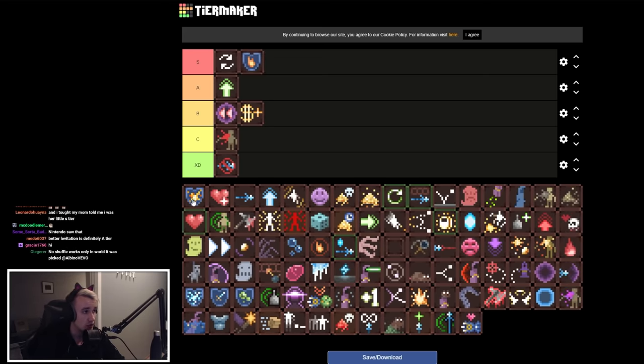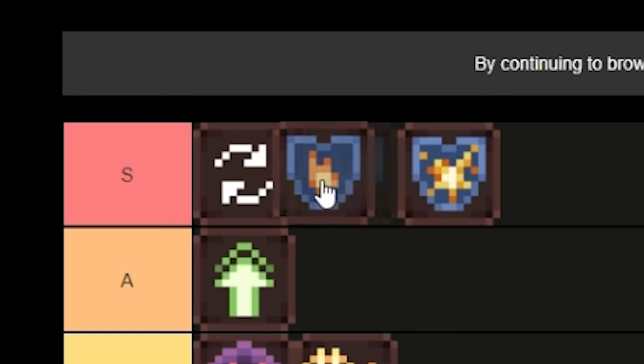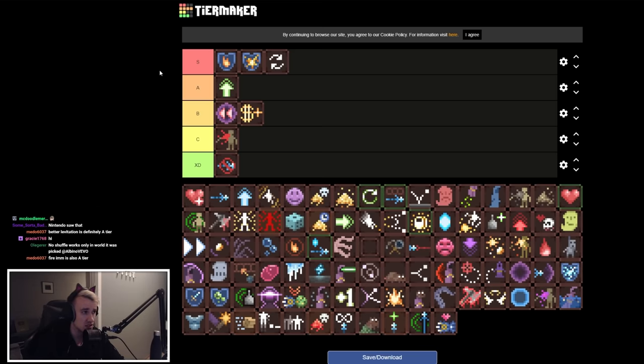Fire and Explosion Resistance both go in high tier — they're basically the same thing but fire is slightly better. About 90% of the damage in this game is fire and explosion, so being immune to those is obviously really good. If you see these, just always take them.